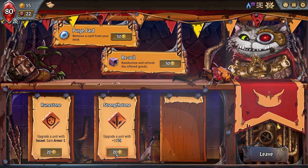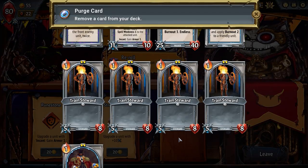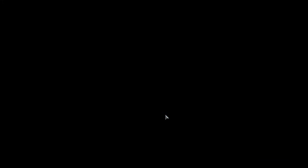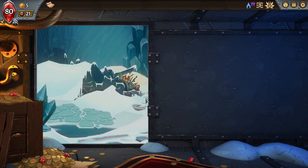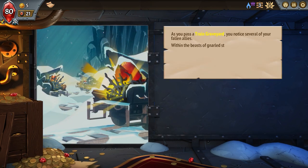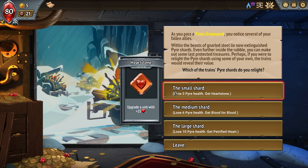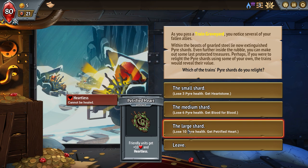Let's purge a card — get rid of trained steward. Then we'll leave everyone and come over here to get something new. What is this — a small shard, lose three probably get a hearthstone. When pyre kills a unit, restore five pyre health. And then a large shard: friendly units get plus 10 and heartless — cannot be healed.